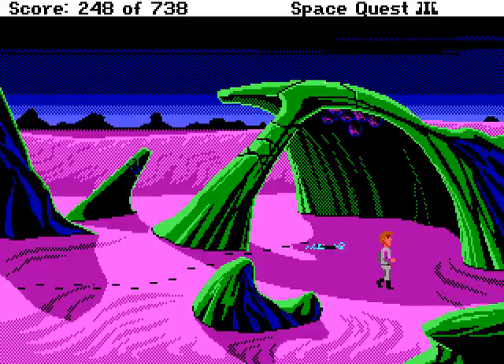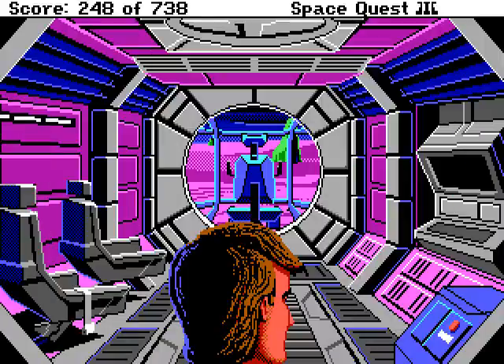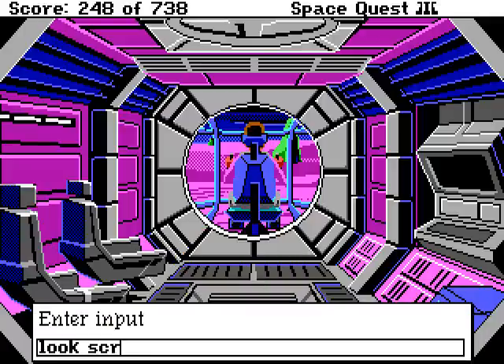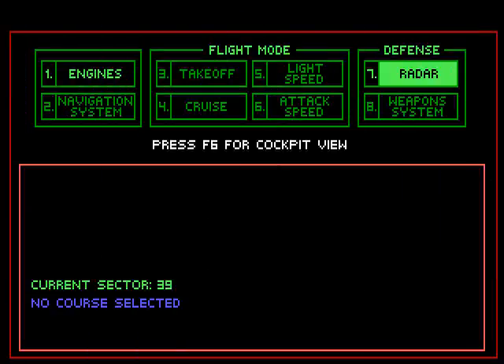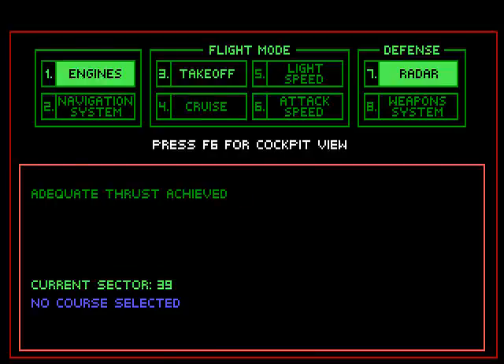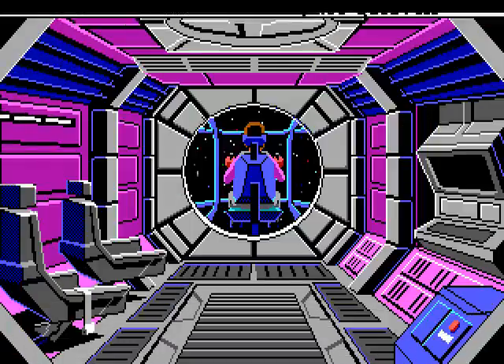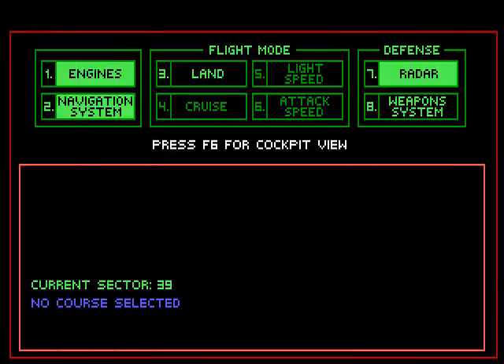We've gotten the Terminator off our back. And we've gotten some stuff so we can go to Ortega with the Fermo-weave underwear if we want to. And we've gotten money in case we need it somewhere else. But there's nothing else to do on this planet, so let's sit down and get out of here! Start the engines! And blast off!